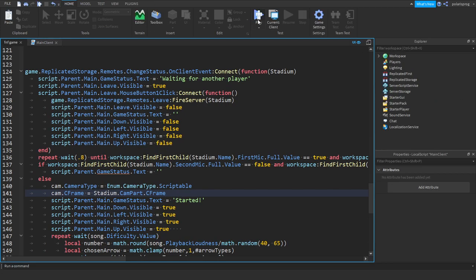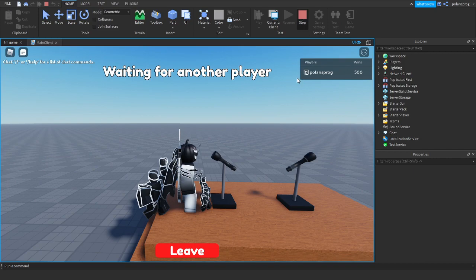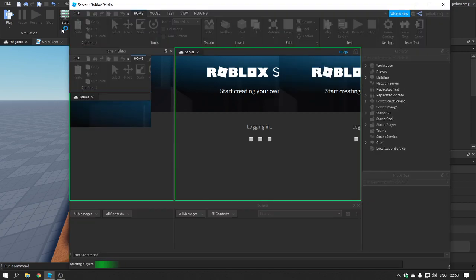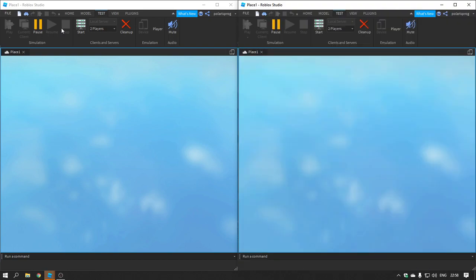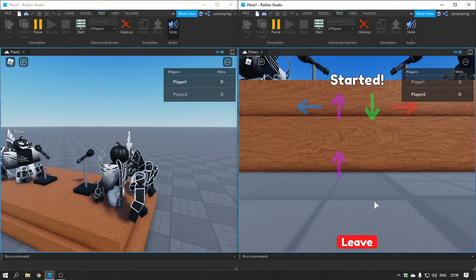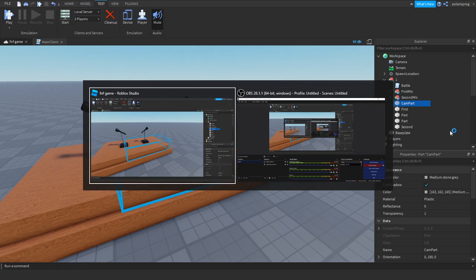Scroll all the way down and set cam.CameraType = Enum.CameraType.Scriptable and cam.CFrame = workspace.Stadium.CamPart.CFrame. Now if we go ahead and play, it should be working just fine. We need two players in the game to test this properly. In the next video we're gonna have a score system which will be really useful. Also, we have another big problem — the camera falls down. Select your CamPart, make sure it's Anchored, and test the game again — now it should be working.